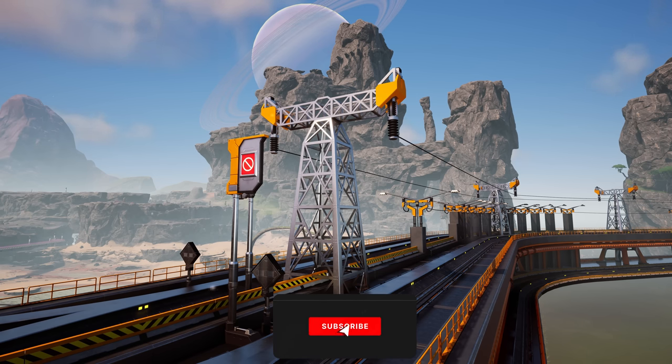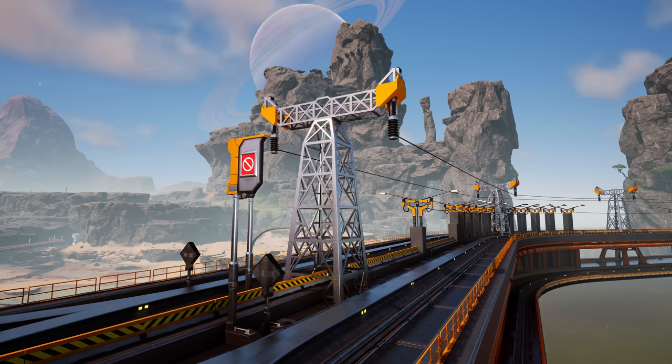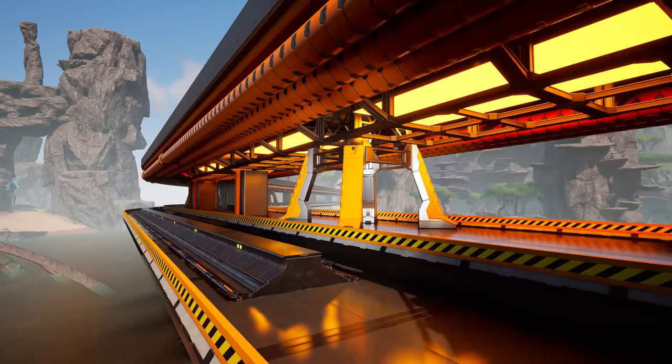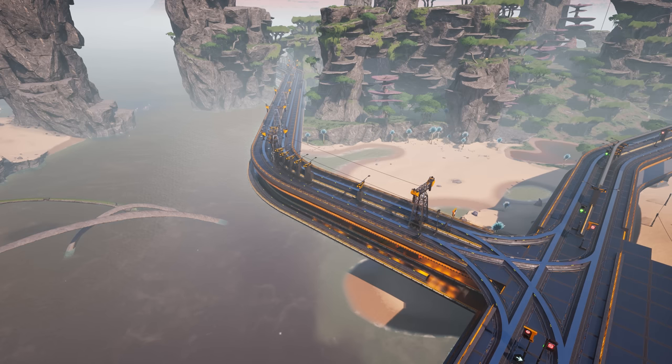We've also done something else - this right here is my blueprinted highway, which most of you now have and have been experimenting with. I've seen a lot of your images over in Discord - thank you for sharing them, and you've made some pretty decent changes. I've now added the new power pylons to the highway, and I've also added a new train line - plus a whole extension to the already built train line, going to the Spire Coast.